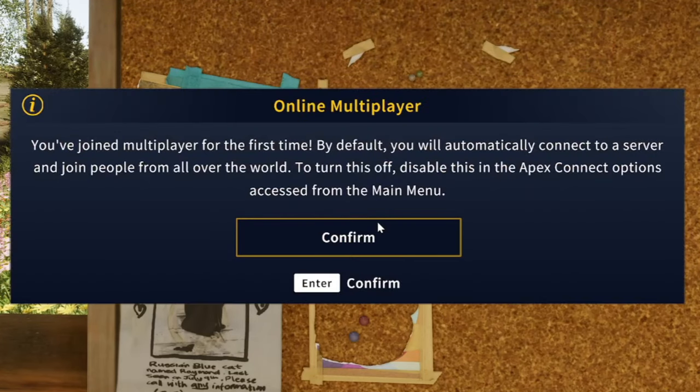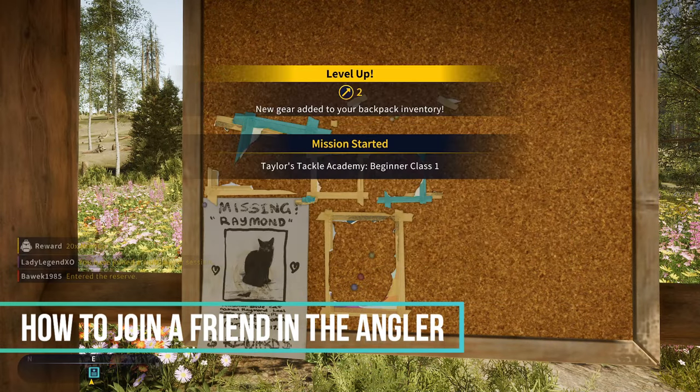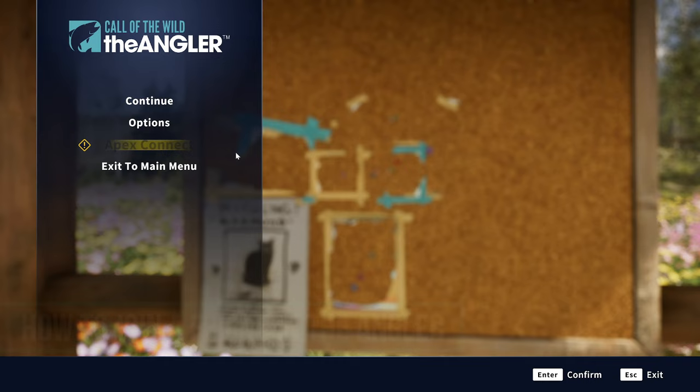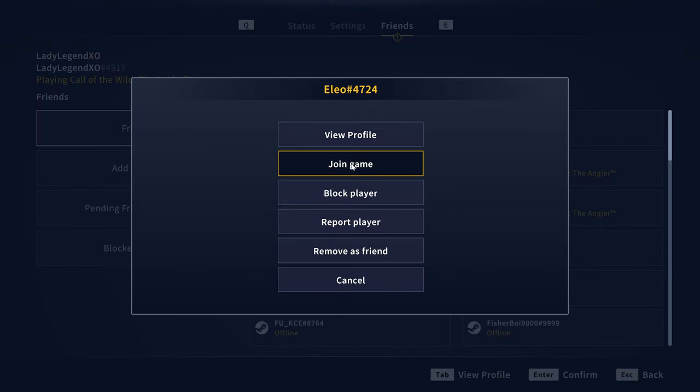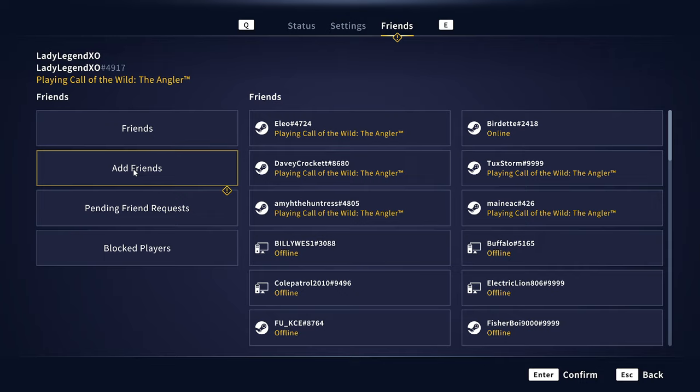We're already leveled up to level two and we are now able to join multiplayer. By default, you will automatically connect to a server and join people from all over the world. To turn this off, disable it in Apex Connect options from the main menu. To invite a friend or join a friend's map, just press Escape and go into Apex Connect. Your friends list will be right in there — just right-click and join their game, or add a friend so they can join yours.